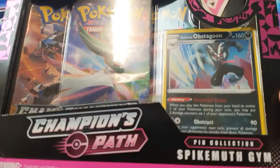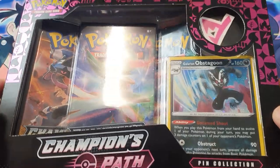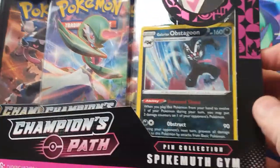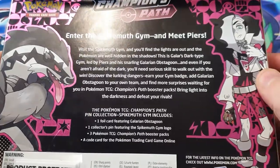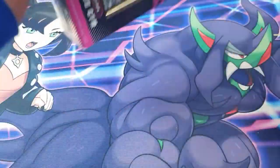So here we go, we've got the Champions Path Spikemutt Gym Pin Collection and we get this beautiful Galarian Obstagoon, which looks amazing. Here is the back of the box. We've got the cool Angry Badger and Pierce. So let's crack this open and let's see what we have inside.